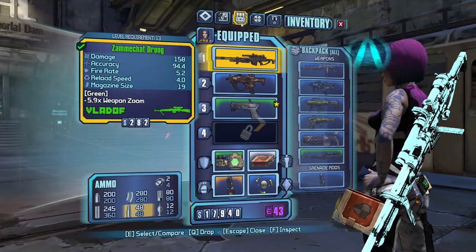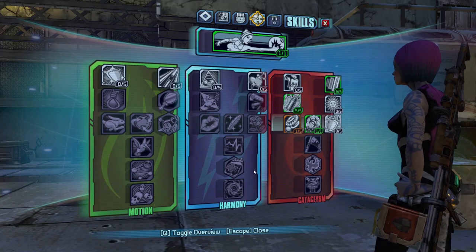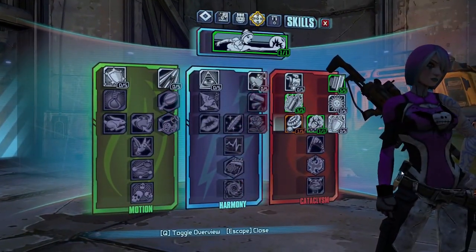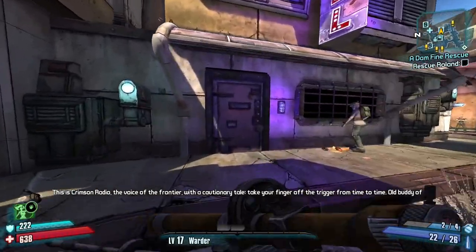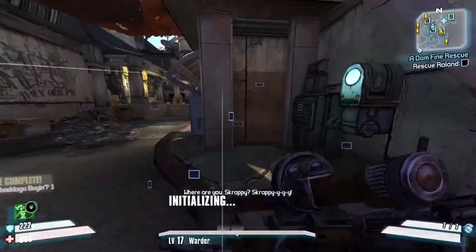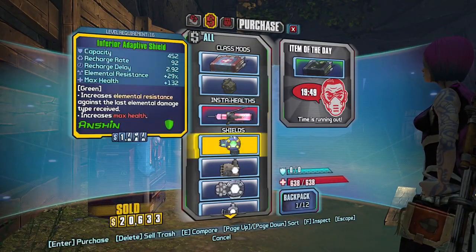Once I'm level 17, I put my points into Immolate, Cloud Kill, and Chain Reaction. After that I go to Earl to buy some more grenades, and go to Rotgut Distillery to get a non-elemental adaptive shield. I like to use adaptives throughout this run since the elemental resistance and extra health they give is really nice. Now it's time to get through Blackfoot.